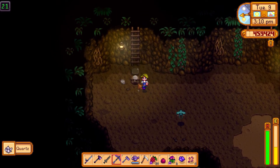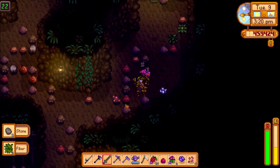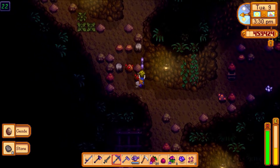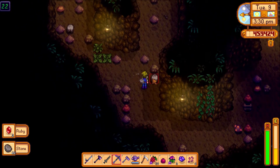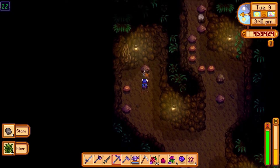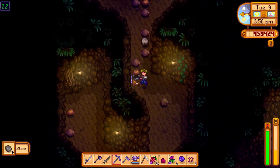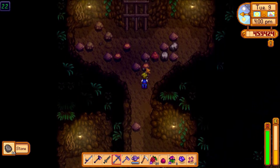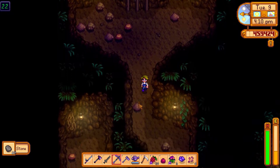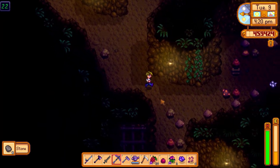In Skull Cavern, the purple slimes we like to fight can't hurt us anymore. There are a lot of rocks in here — a couple ruby too. It's a bit weird deciding when to go to the next level. The gray rocks are really good since they have a chance to drop three stone, while other rocks don't always drop anything.